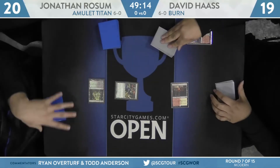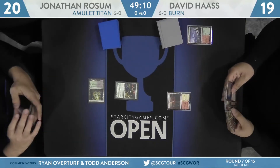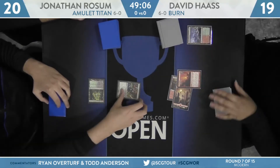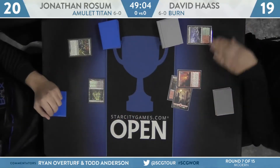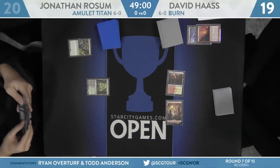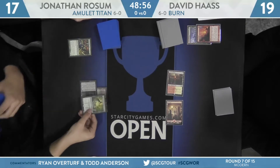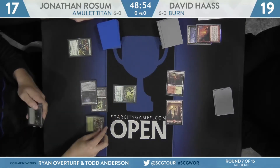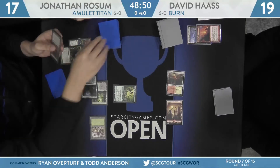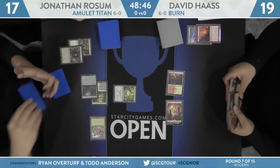Rossum has a pretty strong turn 2. It's Sakura Tribe Scout followed by Golgari Rotfarm. He'll pick up that Forest. And Haas just cracks the Wooded Foothills to 19 and finds a tap Sacred Foundry. Really good turn 2 there. There's Mountain and Searing Blaze that'll take care of the Tribe Scout and knock Rossum to 17. And that stunts a bit of Rossum's development, but it looks like he has a great follow-up here with Azusa.